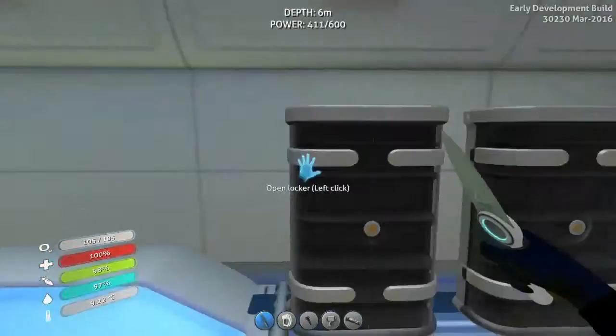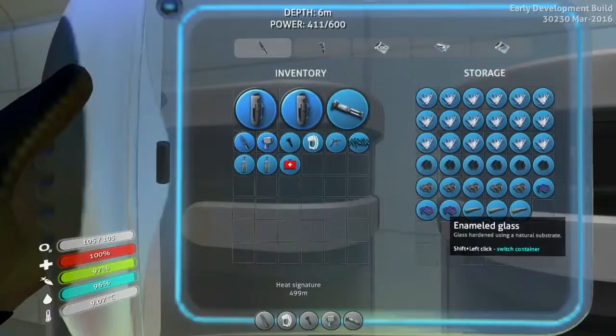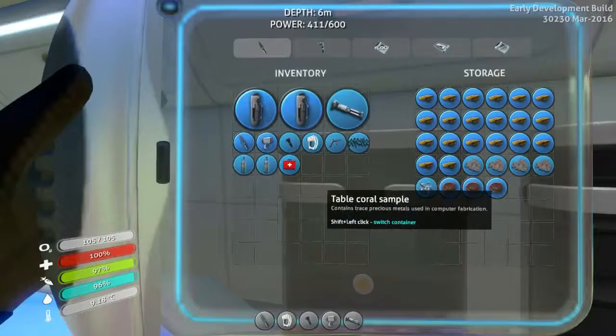I have four lockers with titanium, lithium, magnesium, computer chips, quartz, and stalker teeth, marble glass and other stuff. There are so many things — and this one is only for rare materials. Well, gold isn't really that rare, but whatever.